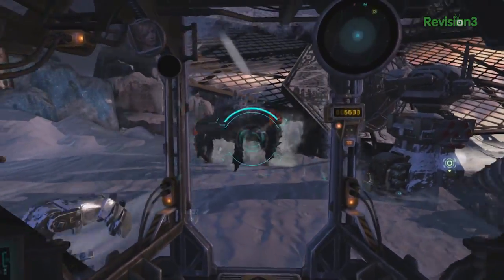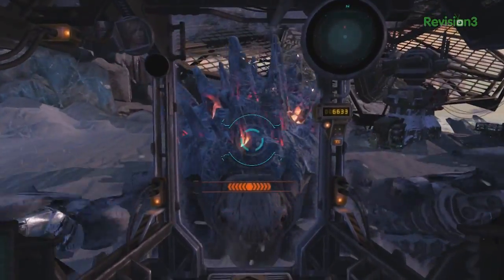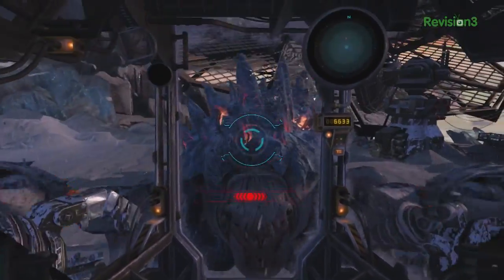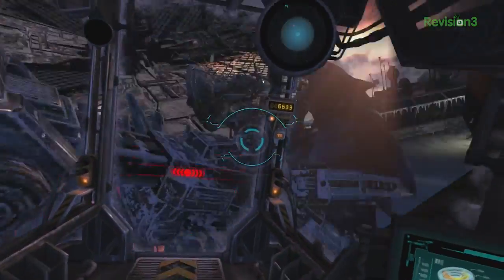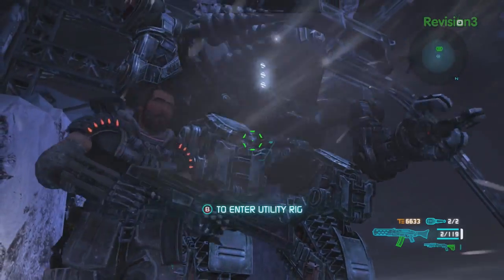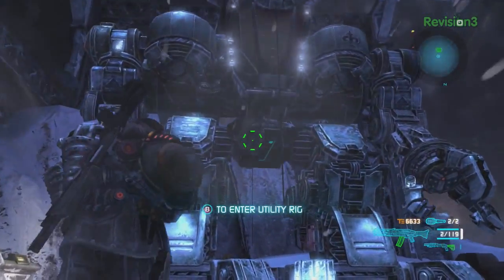Fisticuffs against bosses are trying exercises in triggering button prompts, but there are encounters where you can take the initiative with a straight punch — it's just a matter of figuring out when you're allowed to do it. To Spark Unlimited's credit, it is an impressive convenience to jump in and out of the rig nearly instantly, provided the outside weather isn't too hostile.